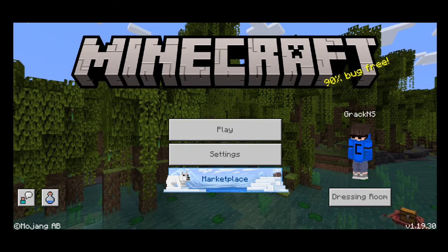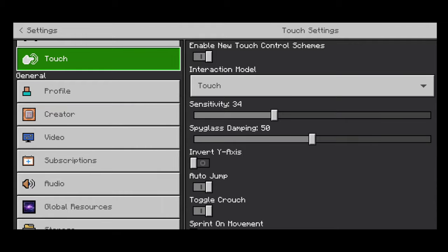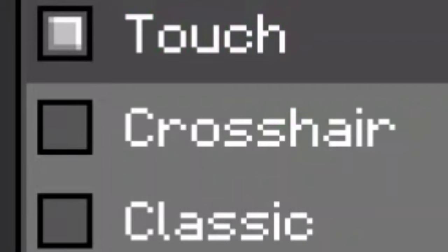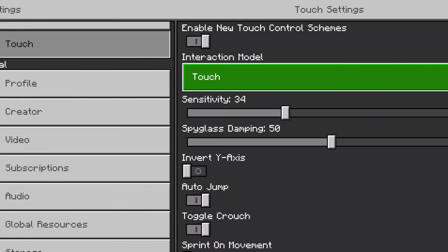Minecraft's default PVP settings are trash, so I'm gonna tell you how to fix it for PVP. Go to Touch — there are three modes for PVP: one is Touch, one is Crosshair, and one is Classic. Select any of these and practice with it.